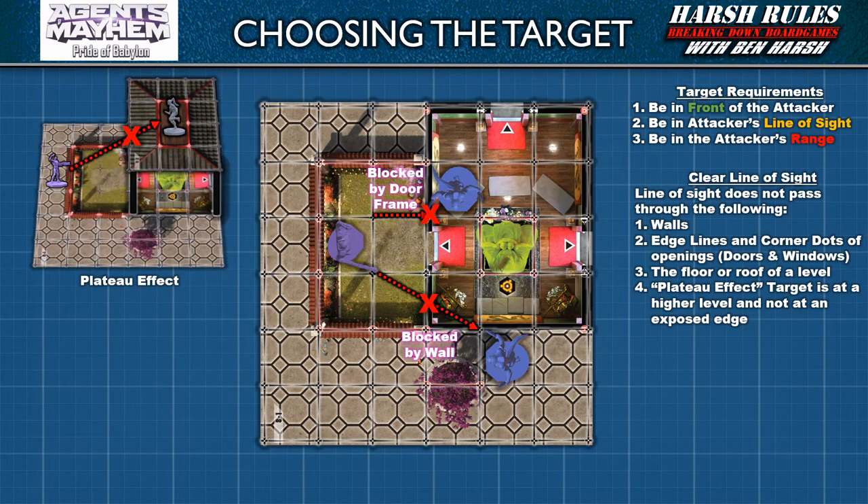The plateau effect occurs when a unit is on a higher level but is standing away from the edge. When this occurs, the attacker on a lower level cannot see the target from their position. Since only buildings block line of sight, you should be able to intuitively tell by eye if an attack has clear line of sight. Here are some additional notes: line of sight can be traced through the obstacle corner dots at the corner of a building, and also along a wall as long as it does not cross the wall itself. However, line of sight cannot be traced between openings and from the edge of the roof up and down the same wall face.